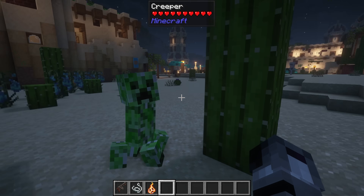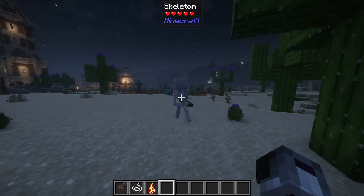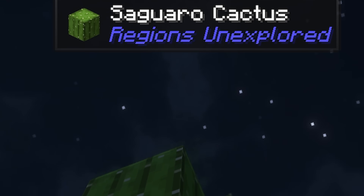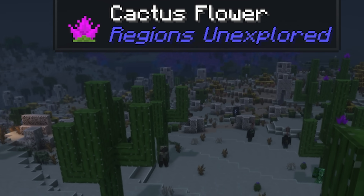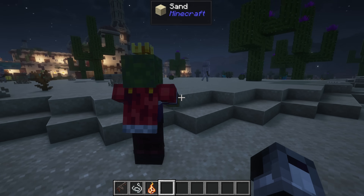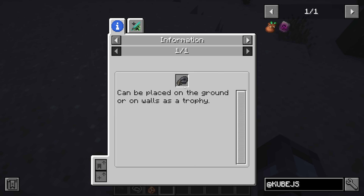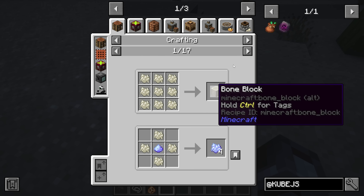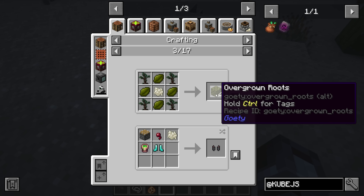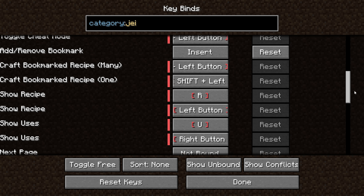Two other really useful mods are JEI and Jade. Jade allows you to see an item's name and what mod it's from, and you can even see a mob's health — super useful when testing modded weapons. JEI is useful for seeing recipes easily. You can even copy recipe IDs so you can put them into KubeJS and remove them for good. It has a bunch of other hotkeys you should use to maximize your output.